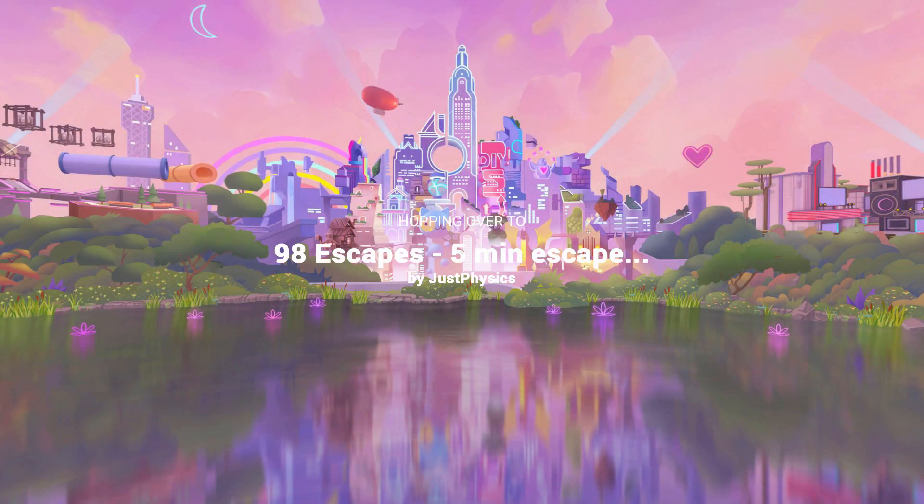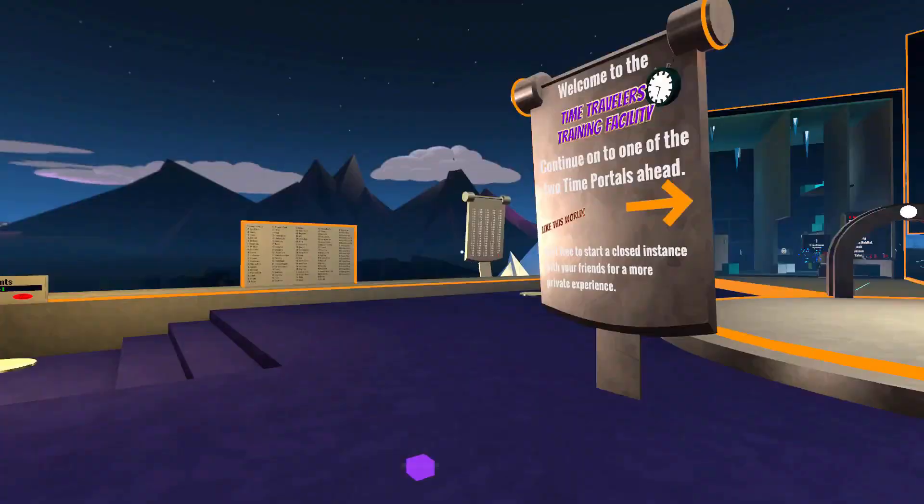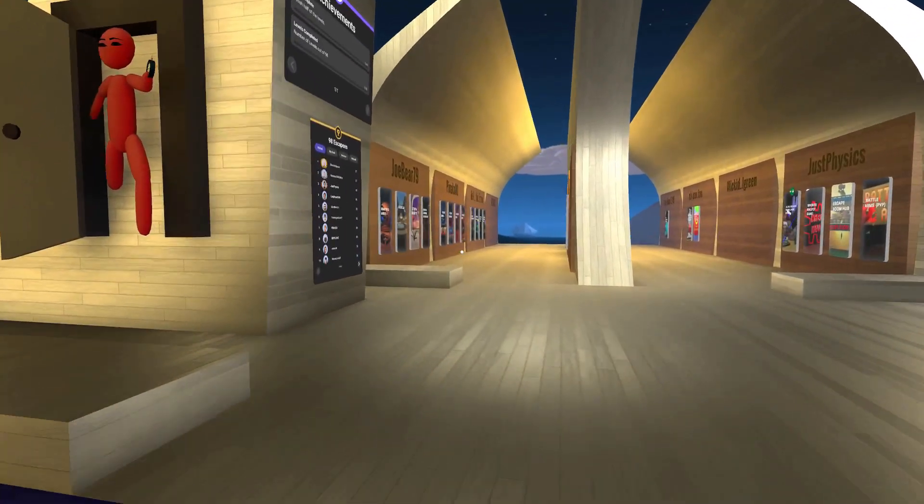All you want to do is find a world that has doors nearby, and that's the key. I'm going to go to 98Escapes because it has doors nearby. I will turn around and go back to the doors themselves.